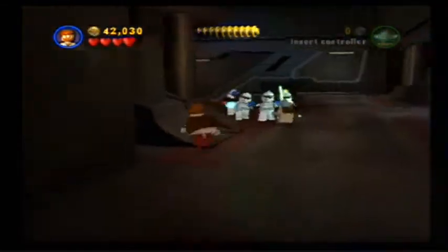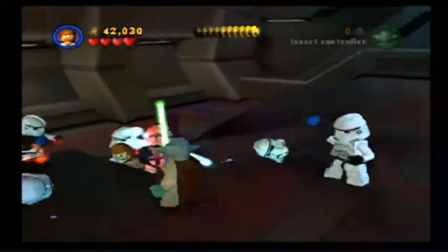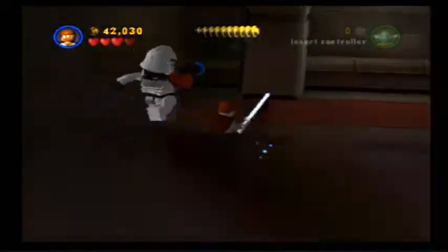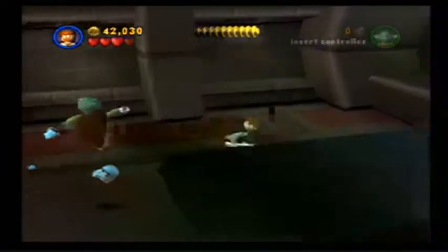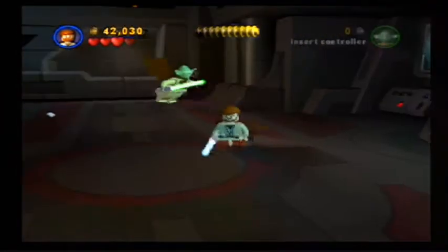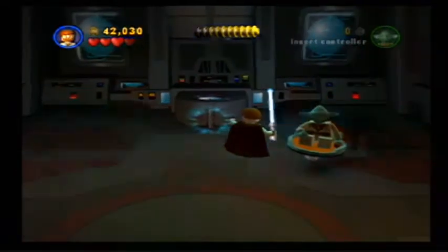And now we've got this area where a bunch of clones show up out of nowhere! The ones that look like Commander Cody are the worst — two hits and everything, and still with the annoying backing up! There's still more! So now all we need to do is activate this and the level is over!